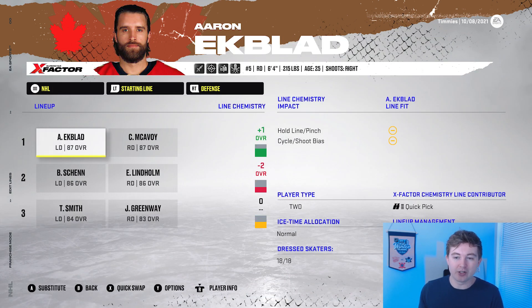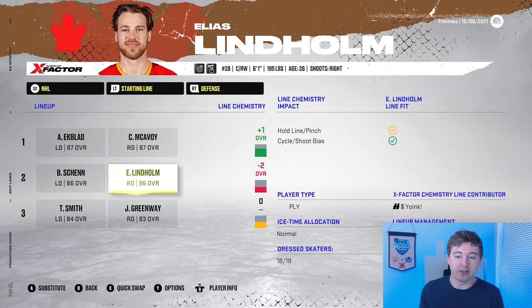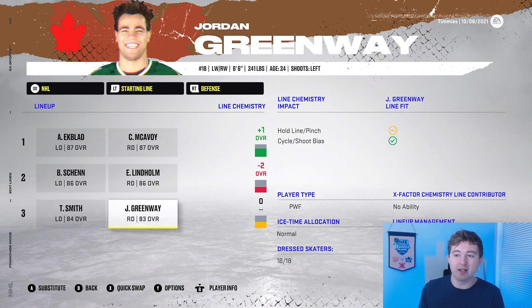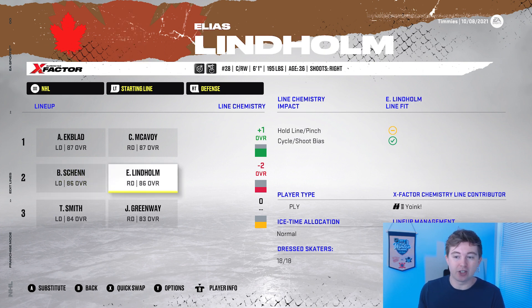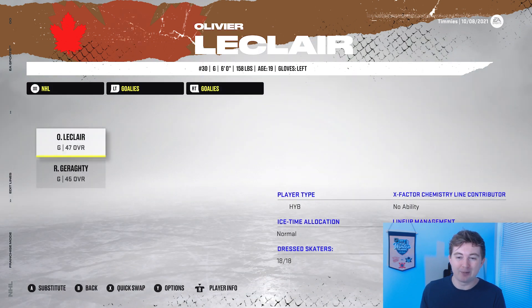Now defensively it gets a little bit worse. We've got Ekblad-McAvoy on the top pair, which is a really good top D pair. We then actually have two forwards — Lindholm and Shen — on the second D pair, only a minus-2 for two forwards playing defense, which isn't that bad. And then we've got Ty Smith and Jordan Greenway on the bottom pair, getting 0 chemistry — actually pretty solid considering one of them is a forward. I would have had Smith on the second D pair but it actually makes the chemistry a lot worse, and he's lower rated than Shen and Lindholm. So this might be the better bet. We didn't pull a single goalie in our pack.